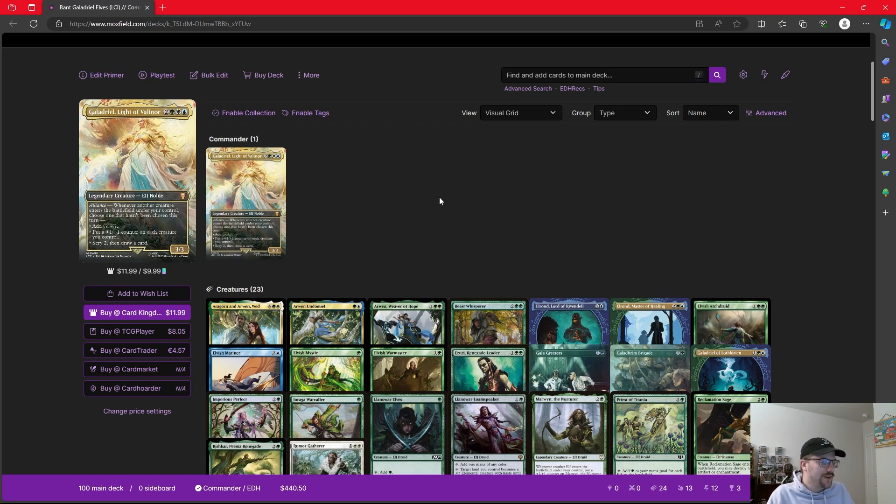We only get one +1/+1 counter each turn, but we're using effects to take advantage of putting hopefully more than one counter per turn, and using our scrying to our benefit. The reason I'm not focusing on adding triple green is that elves are a tribe that tends to just make a ton of mana. We're going to have more mana than we know what to do with, though in the early parts of the game, triple green is going to be nice because it could mean deploying another elf to our board.